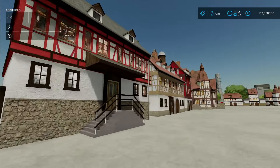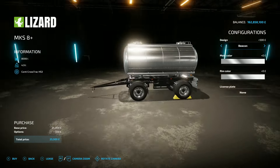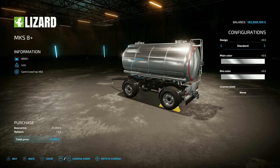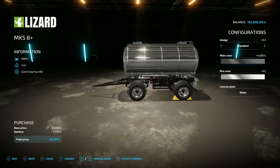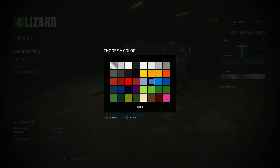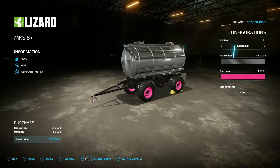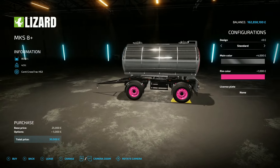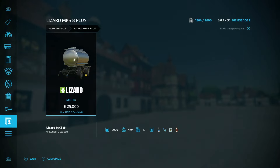Next up is the Lizard MKS 8 Plus. This is by John Wayne 1930 - 2.15 megabyte on the download. You're going to find it under animals. It's got an 8,000 liter capacity, 25 grand to buy. You've got design options - standard or beacon - just below the tank itself. Then main color - oh, shiny chrome, why not - and your rim color. We'll go the usual pink and chrome. It's got a swivel axle on the front, so driving forward is a lot easier. It'll do the usual: milk, water, liquid fertilizer, and herbicide.